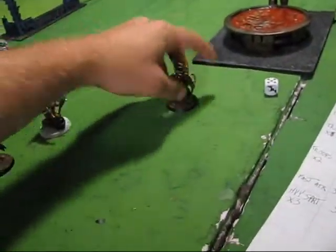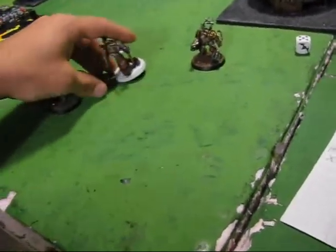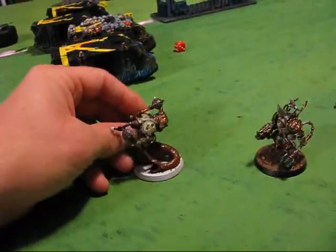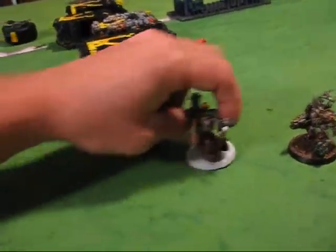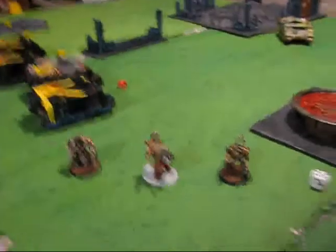When I'm setting up, this group represents the obliterators. You guys haven't seen this model — I call him my Slug Lord. He's a bit damaged and I'll finish painting him someday. These will be the obliterators when I actually play out the scenario.